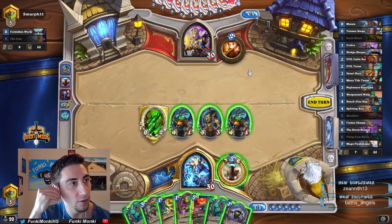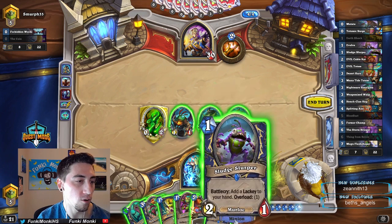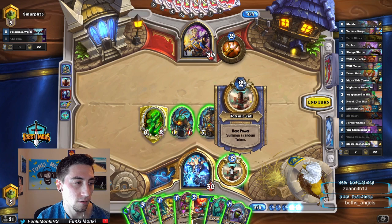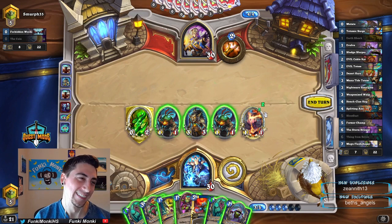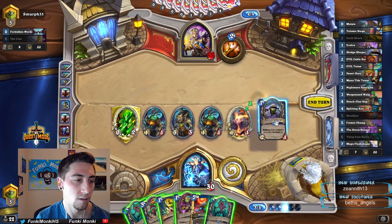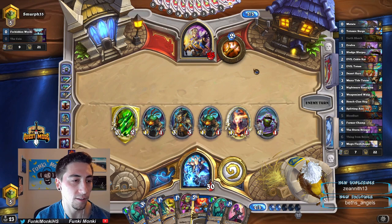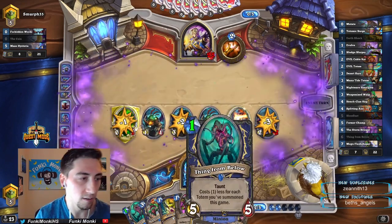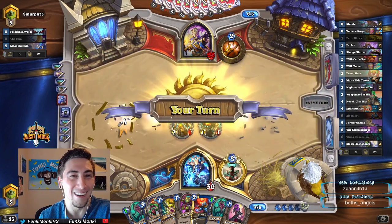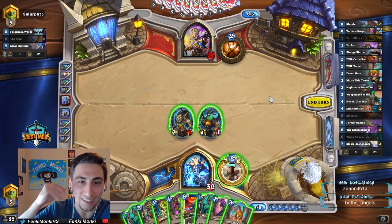I don't want to play this other Thing from Below — I'm kind of afraid of a Mass Hysteria turn. I don't want to overload either because I want to be able to Urshock and Bloodlust next turn. Let's just play one of these Sludge Slurpers here. Because this is still lethal here with a Bloodlust. Oh — he did have the Mass Hysteria! So good thing I waited to play these Things from Below. The stream is going awesome — we're playing some pretty sweet decks. We just played a Malygos Shaman deck which was actually pretty decent.